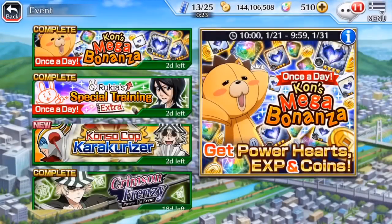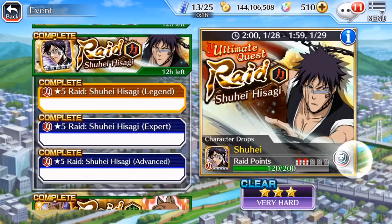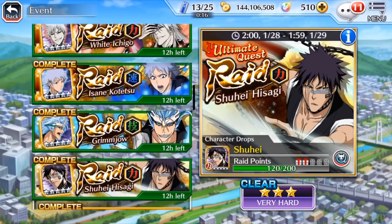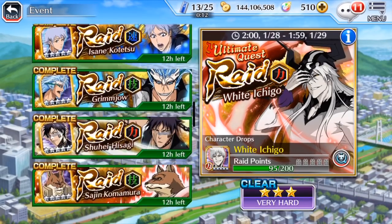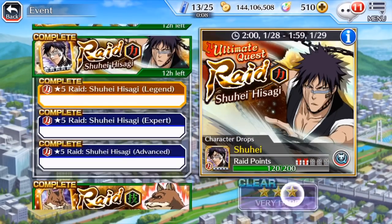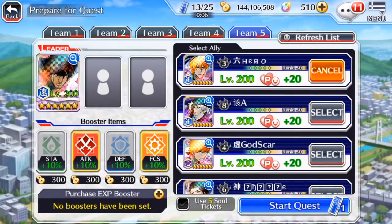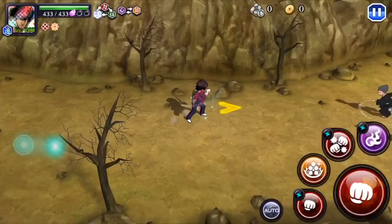Unfortunately, there aren't any raids that have a power captain, which kind of sucks. Let's see which one doesn't have — manly guard, range guard. I can't do it there though, because I have to burn, so we're going to have to do one in there. We're doing that to Haze, then. Alright, I'll see how we get into this. We're into it, boys. Let's see how much our boy hits for.